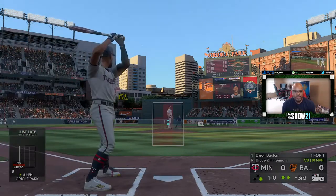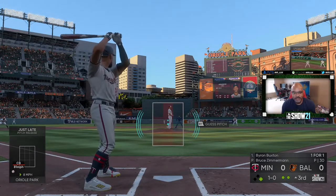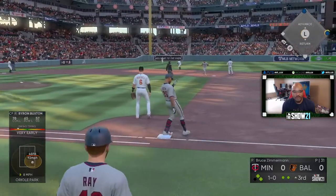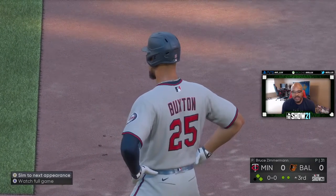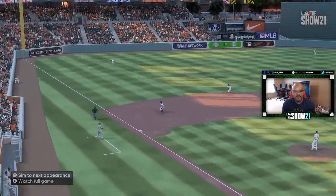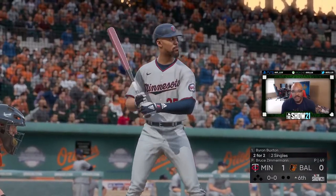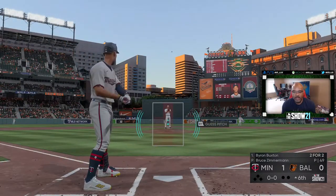We have a runner on first, still a 0-0 score, top of the third. The throw was too high for third base to scoop. Byron's in there — is that a base hit? I think so, because he didn't field it. That goes down as a base hit. Two singles — he's two for two. We're winning by one now.